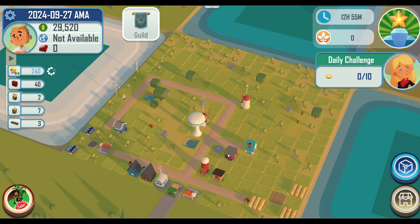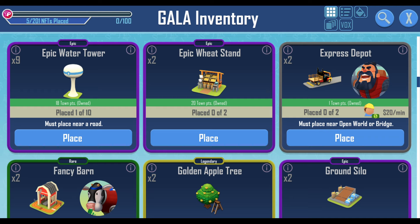An example of a challenge is to craft and sell 10 honey, which is an easy challenge to complete, but the difficulty of these challenges can increase at times. Completing the daily challenge while having town point eligible NFTs placed down will allow you to earn town points. Town points will then be used to determine how much dirt or soil will be distributed to you the following day.